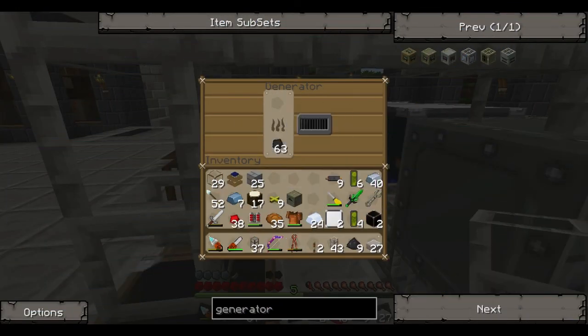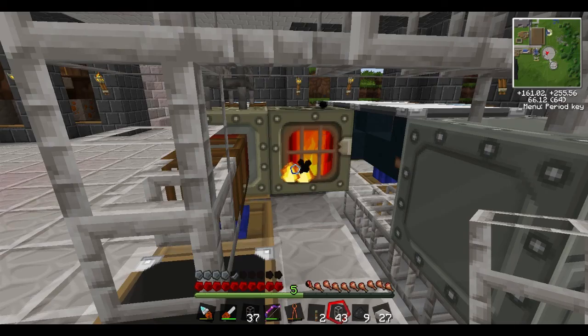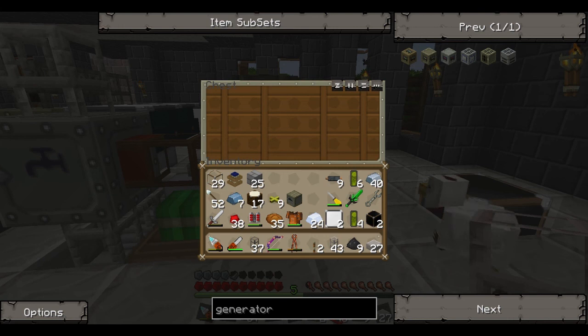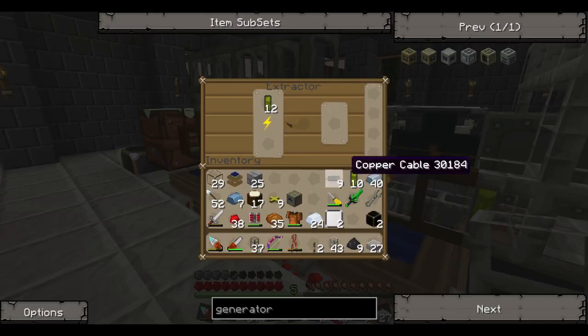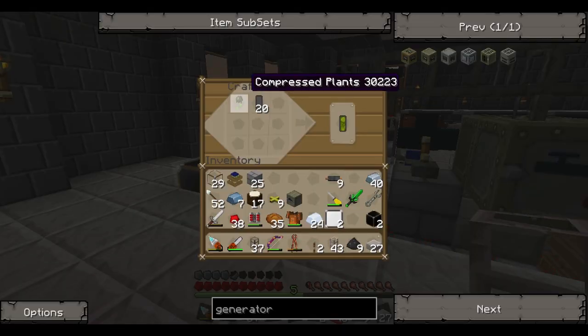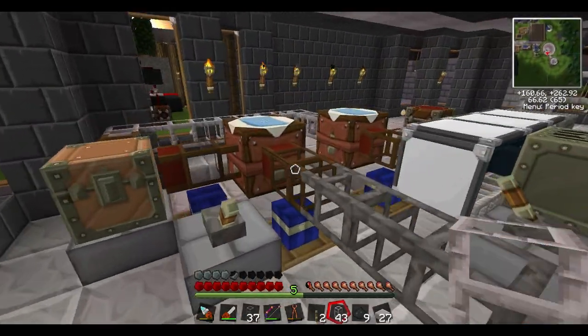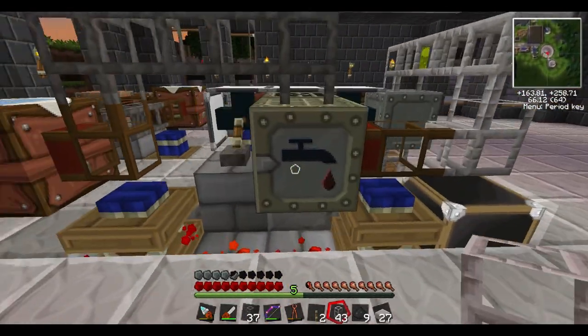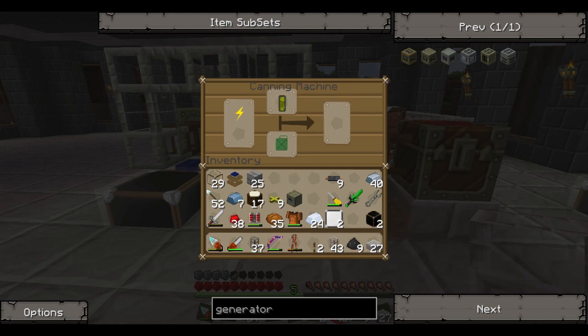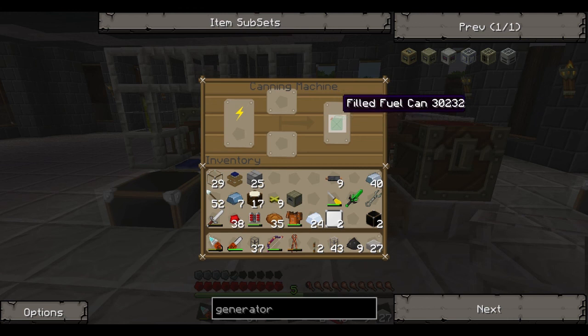Here we go — a whole stack of coal. Let's see what that gets us. Looks like it's working. Did we get one? Biocell — those are supposed to go in this. Oh, we only have one compressed plant left. Okay, so we don't need tin. You know what, I may have to leave most of these separated because it takes multiple cans to fill a filled fuel can.